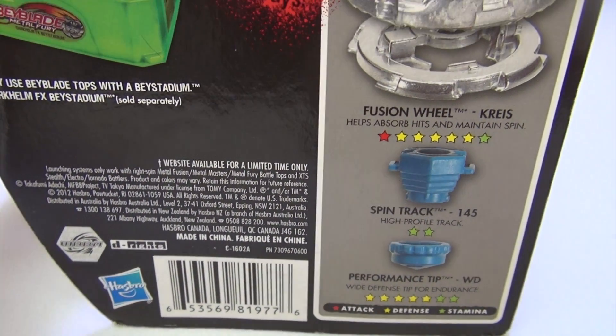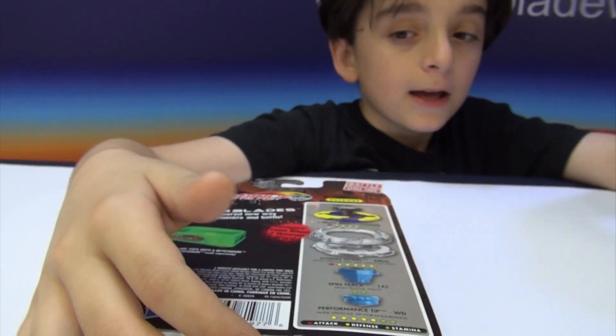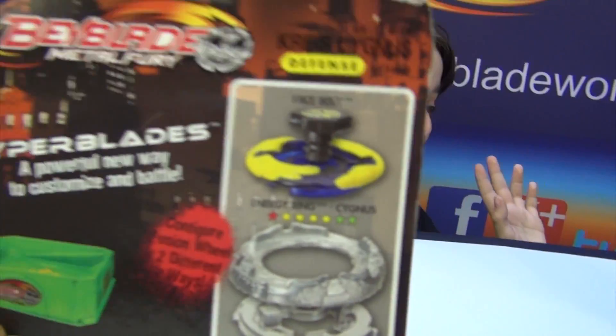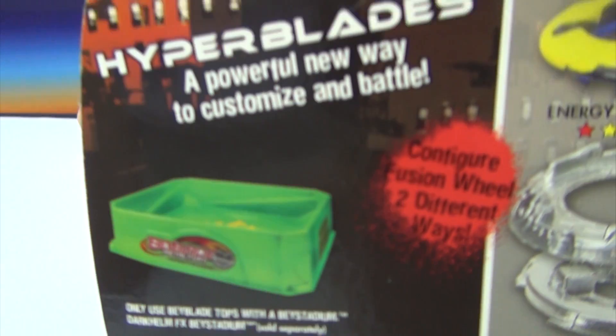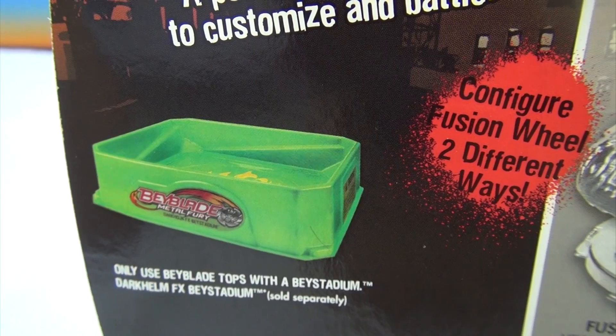Let's go to the stadium. Am I pulling the right way? Yeah. And now it just fell. You can see me right there — hi, I'm Jose Lemos. Now it shows the Dark Home FX Bay Stadium. I think they're going to make a Fusion Hades, or it's going to be called differently. I don't remember the name, but anyways.